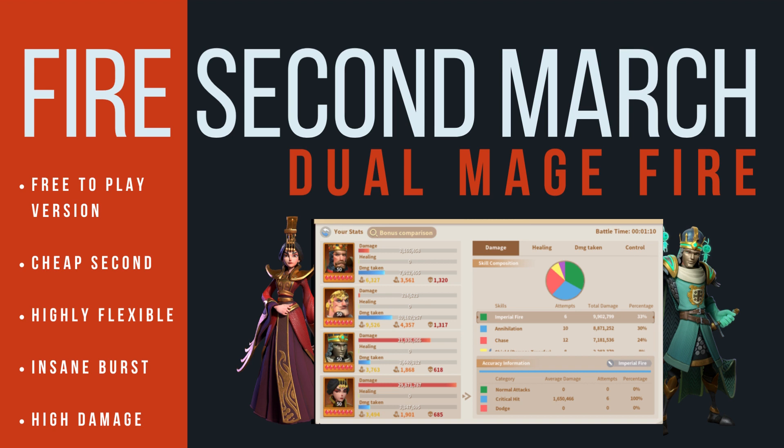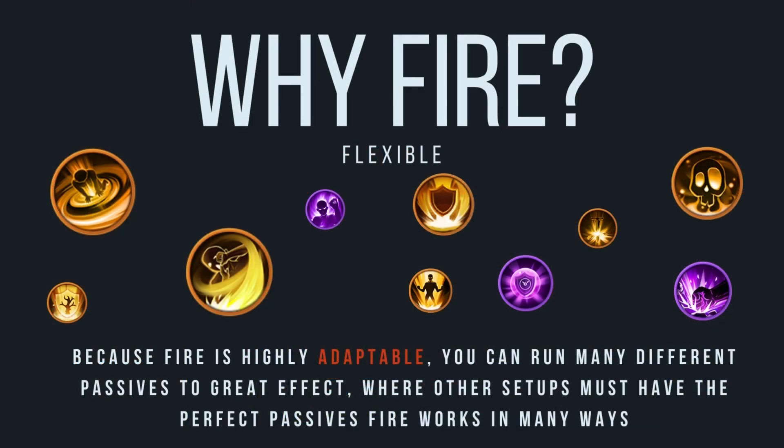But the main focus and purpose of this video is running it as a secondary march — simply because fire is extremely flexible. You can run it with a variety of different passives and it will still perform very well. We can run fire reliably as a dual mage, meaning we need zero physical damage passives, leaving all the best skills for our main, whether that be earth, lightning, holy, or whatever you fancy.